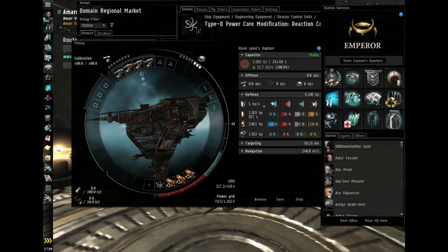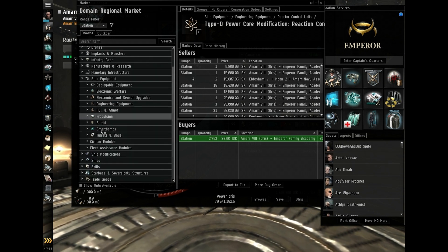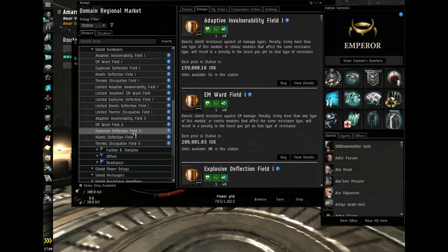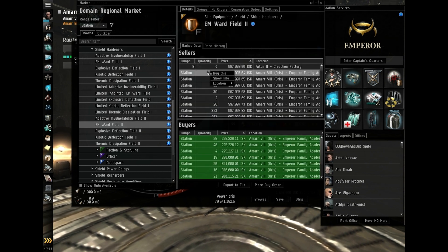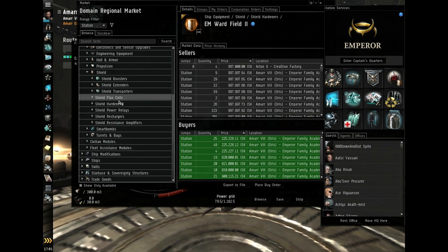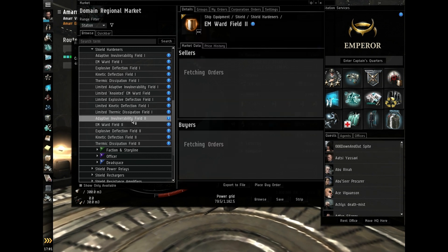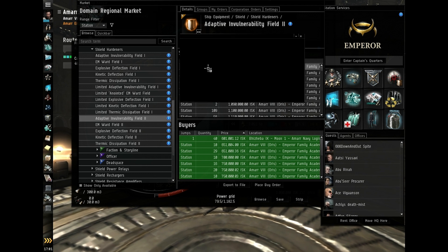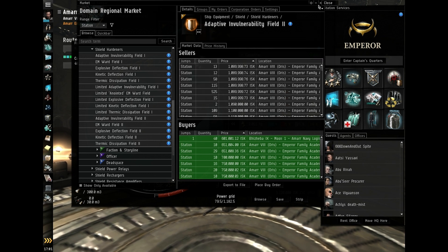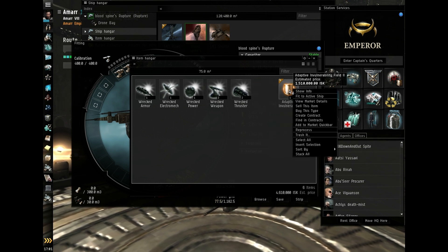It's also always a good idea to fire into their lowest resistance. Now I've got a half-fit ship — I'm going to omni tank it just because I can, and I don't know what NPCs I'll be fighting because I haven't thought about it — this is why everybody should think about it. Standard shield omni tank is two invulnerability fields and an EM ward field. I'll go for two adaptive invulnerability fields — I need two of these. Right-click fit.